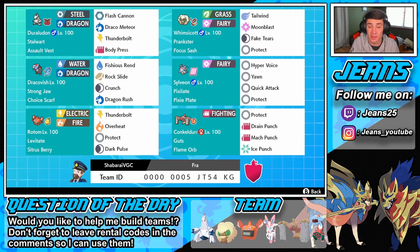My first impression on this team is it covers a lot and looks very very strong. You have that Whimsicott-Dracovish combo — you get the speed boost and Dracovish is gonna do some work with that Fish's Run. We have this Duraladon with an Assault Vest and look at his coverage moves: Flash Cannon, Draco Meteor, Thunderbolt, and Body Press. It just covers so much. At first I was like why isn't he rolling out with the Life Orb, but the Whimsicott has Fake Tears so we can drop the special defense — we don't even need the Life Orb.